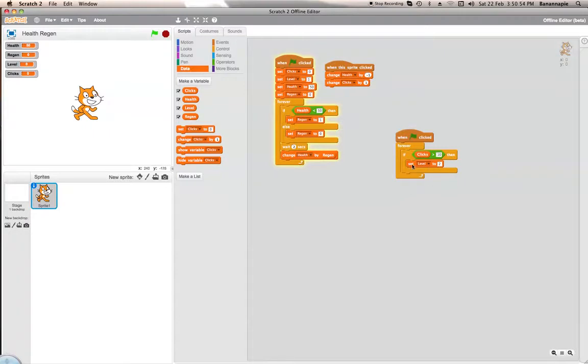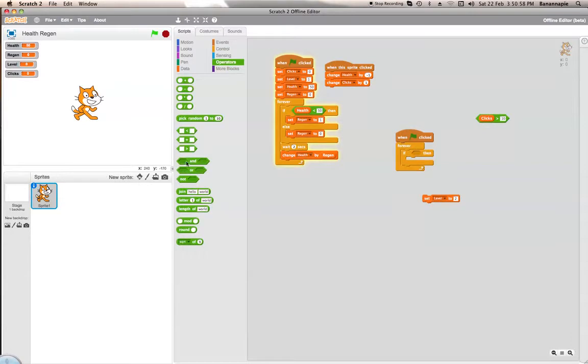What you can do as well, to make it so that you can have it go up extra levels, is get an AND block here. Clicks is more than 10 but less than 20. And just put that there — we want the less than here, so less than 20. Set level to 2.